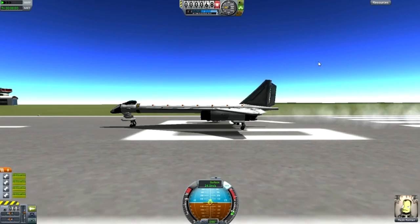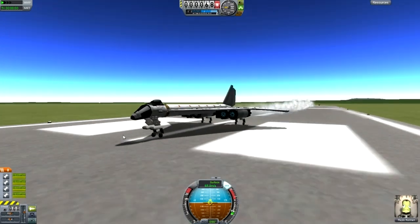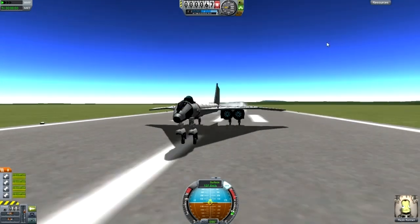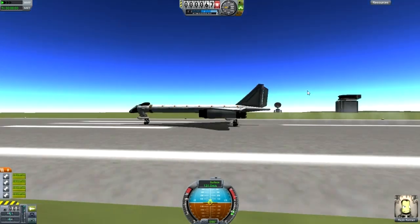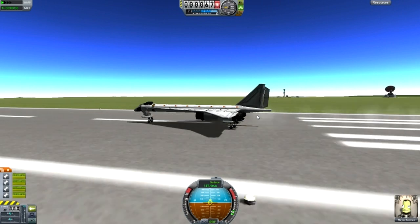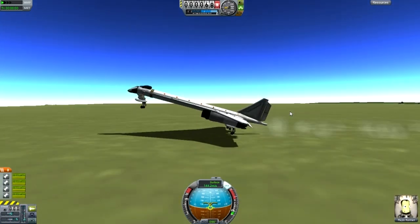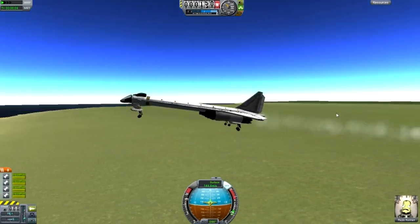Alright, back once it's fixed. I fixed up the design — haven't tested it yet — but I fixed it just by adding an extra hard point, small hard point on both sides, and that will definitely help us lift up nice and early. So, no more smashing at the end of the runway. Let's look at it on the side. Excellent. Alright, very lucky.